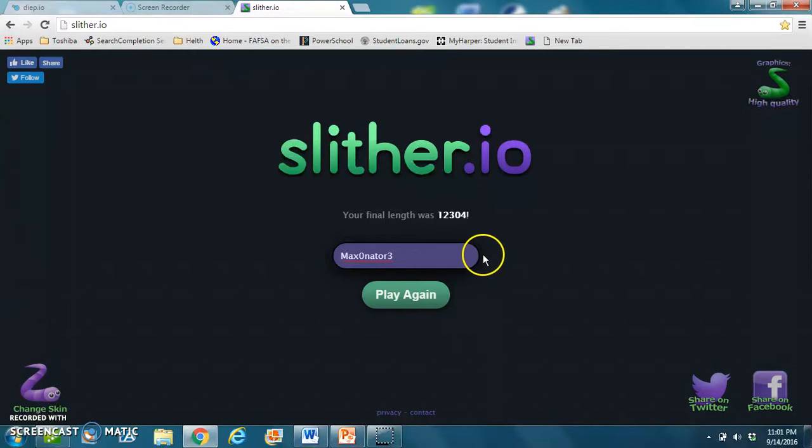That was a really stupid mistake I made. I curved and then instead of regularly curving, I boosted and curved, which made me crash straight into the guy. Anyways guys, this was df.io Annihilator and slither.io where I got 12,000 score. I apologize for not uploading the last few days. Thank you guys for watching this video and I will see you in the next video. Goodbye.